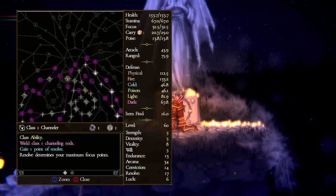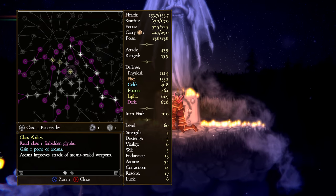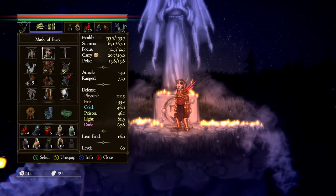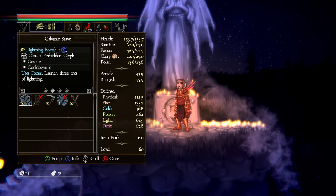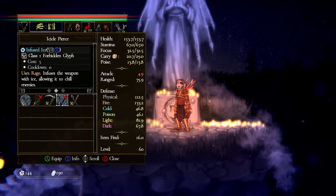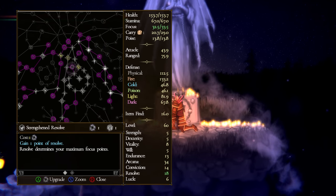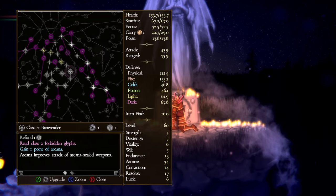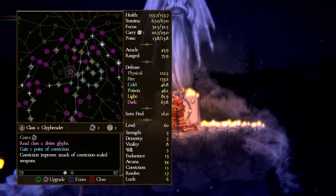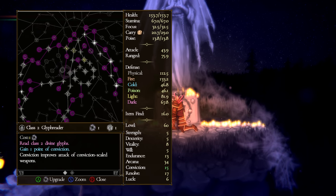The runic arts — divine glyphs on the left and forbidden glyphs on the right — are super important regardless of your build, because they give you access to special abilities your primary weapons have. Looking at a staff in equipment, you can see abilities like lightning bolts requiring class two forbidden glyph, storm strike requiring class three, and so on. If you don't have the required glyph unlocked, you won't have access to that ability. Those abilities are great — even melee weapons can have things like sheathing your blade in fire for damage over time.